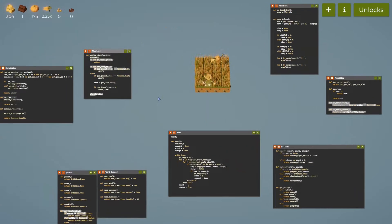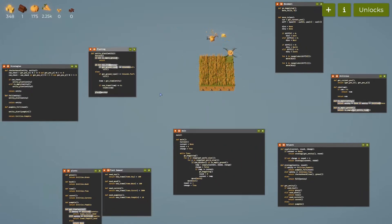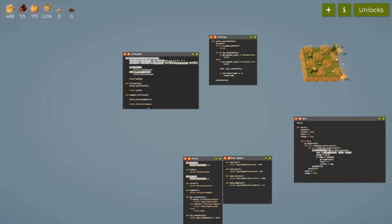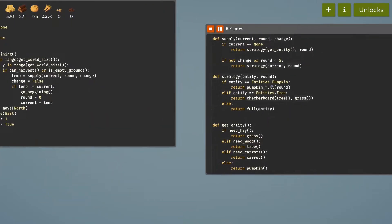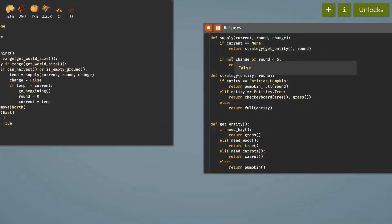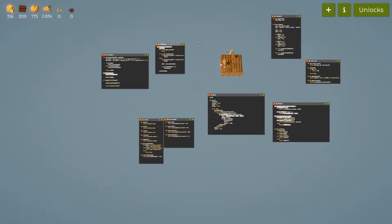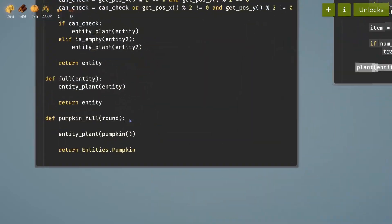It should now have a set number of rounds where it continuously does one specific crop. That way you can do the stuff with pumpkins, because it's going to need to focus on that crop for multiple times in a row. This whole round system is going to ensure that it focuses on getting that all done. The only thing I need to do now is actually get pumpkins done.